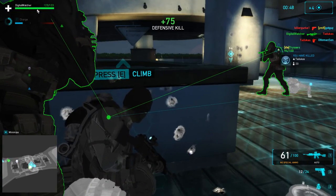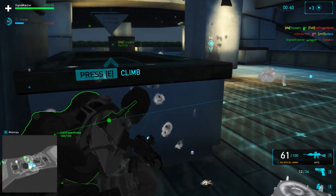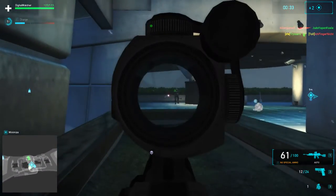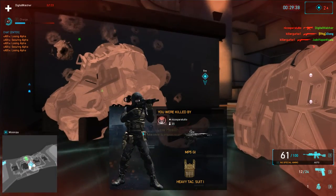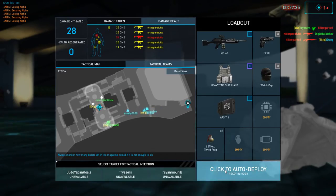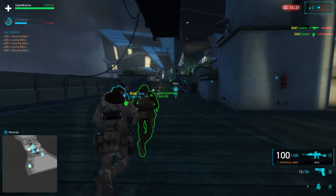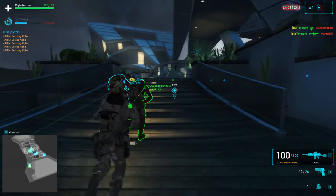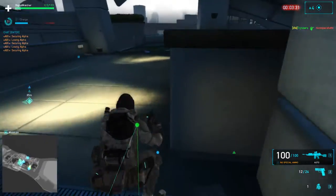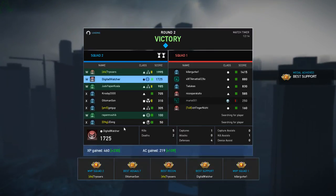I killed him! Another support player — the bullet bounced right off of him. That was a perfect example of how the forcefield works. My teammate got into his shield, into the force field, and then his own bullets can actually kill him. Also, the force field doesn't bounce off your teammates.